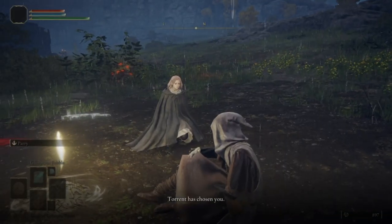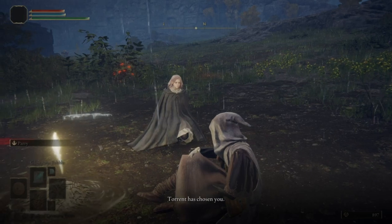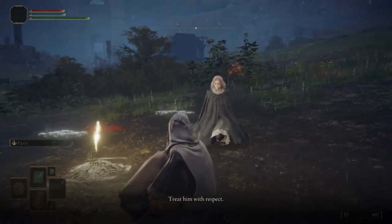Torrent rejects us. At the very beginning, Melina tells us that Torrent has chosen us. This is not a creature that just anyone can summon and let alone ride. Torrent is a sentient being who has some semblance of a moral compass and is able to make an excellent judge of character and potential.